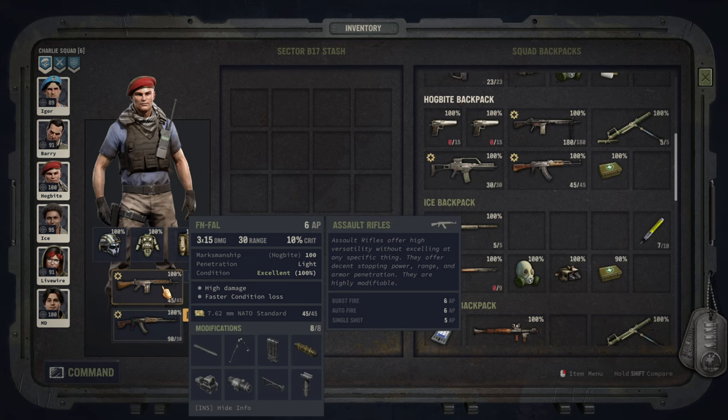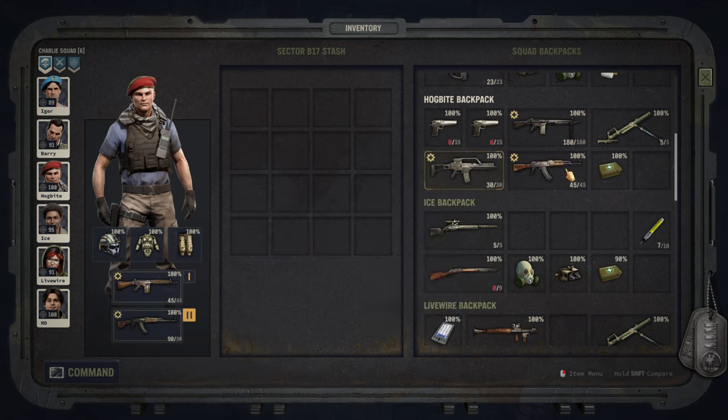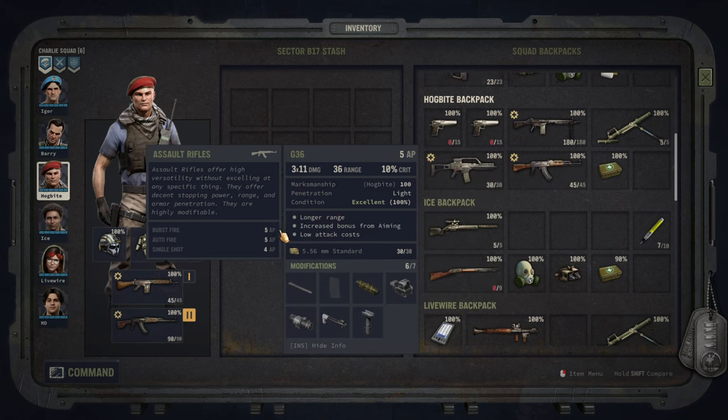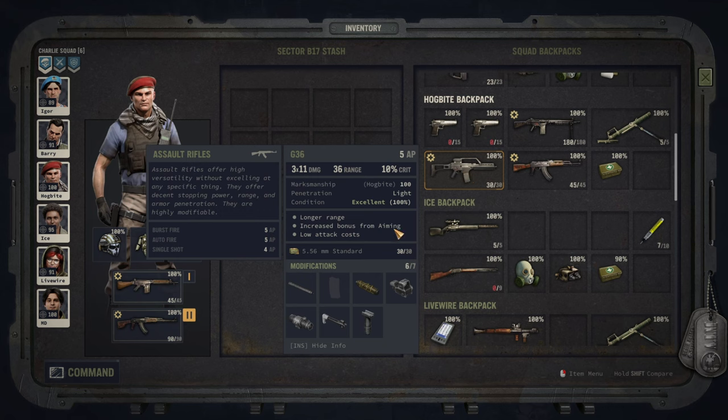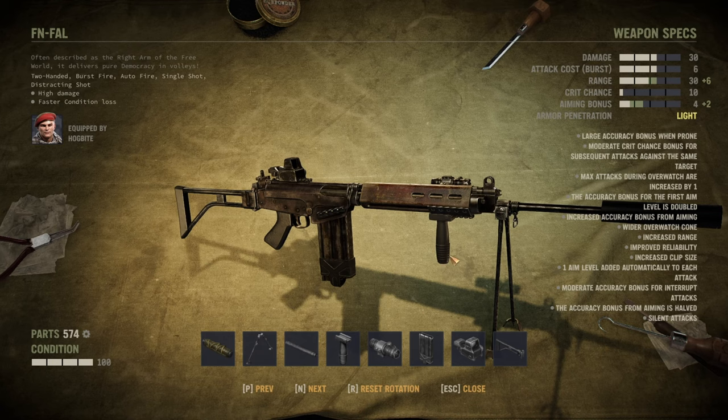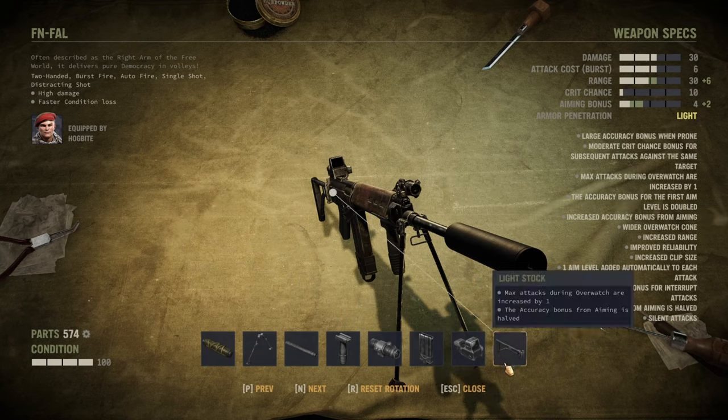The core of this build will be various assault rifles. I'll use the FN FAL here as an example. I've also had an AK and a G36, basically covering all three ammunition types. You can start with one and it's absolutely good enough. In terms of modifying the weapons, you want to make sure you are increasing the overwatch attacks. The FN FAL has a light stock — some other rifles have that as well — which already increases overwatch attacks by one.